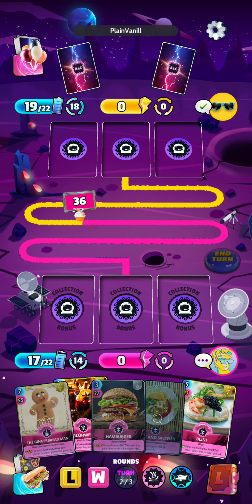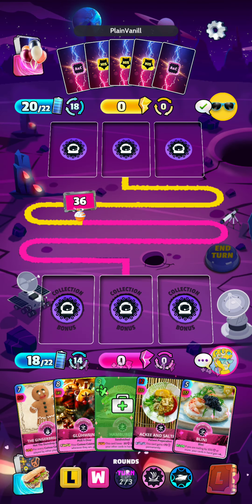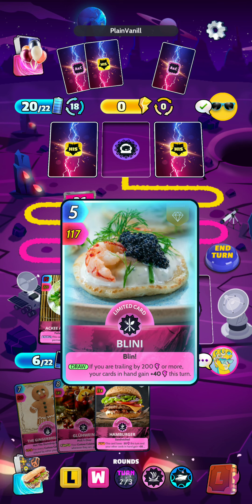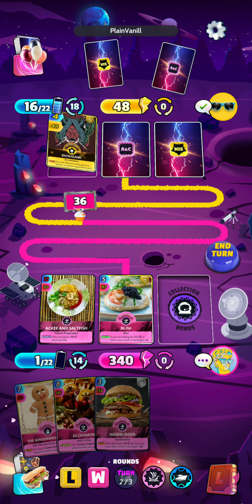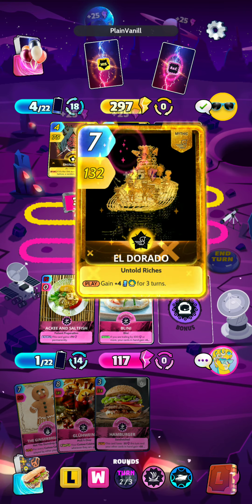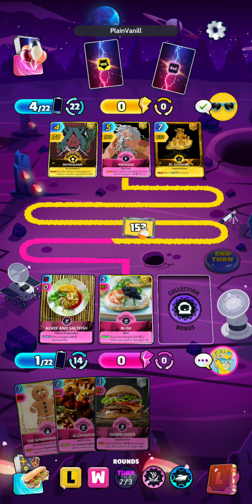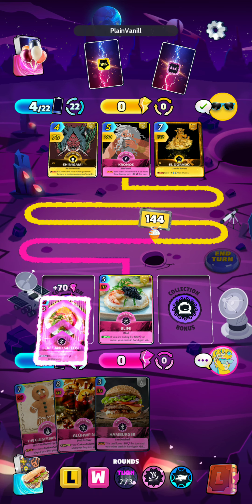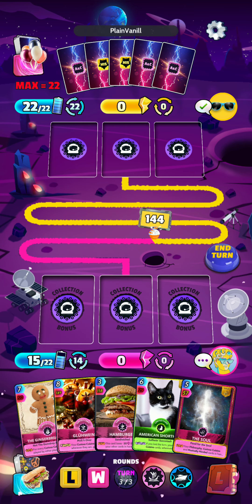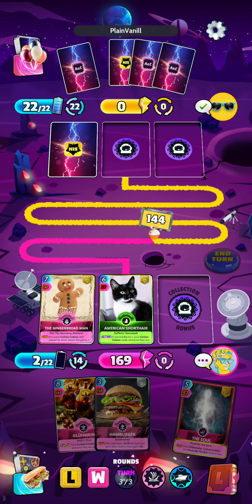Let's see what we draw here. There's our Gingerbread Man and the Aki and Saltfish — it is very expensive at the moment. I will play the Bellini for a 340 turn. Let's see if we can do it. Unfortunately, the opponent hit our best card with Shinigami, so that will put us quite behind. But again, we will just keep ramping up stronger. There is another 70 power permanently to Aki and Saltfish. We will probably lose this round, so we will play the Gingerbread Man and the American Shorthair for the boost for losing the turn.